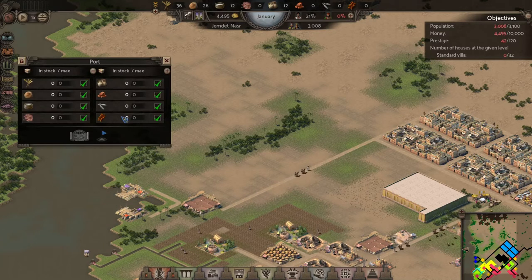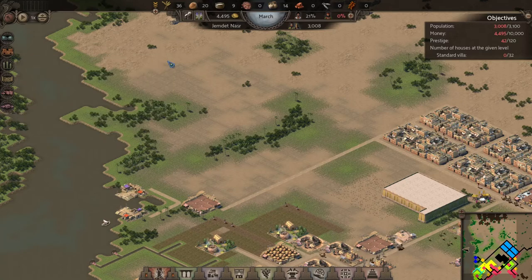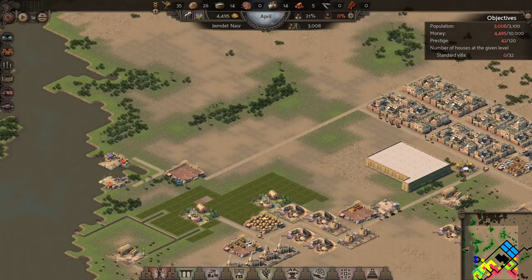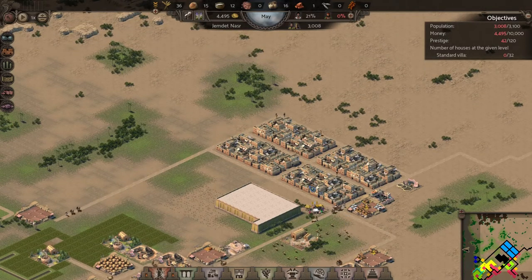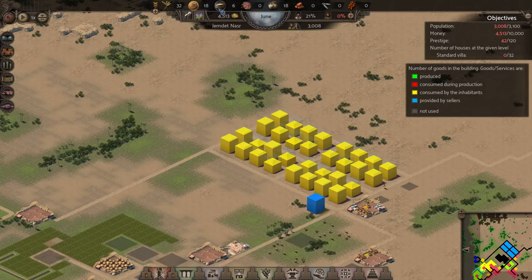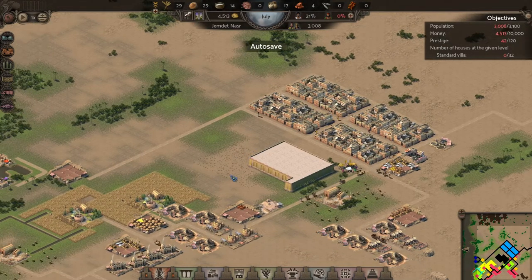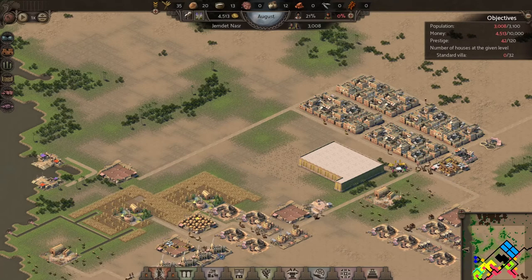I'm going to build another port over here to ultimately speed up trade once we have everything going. For that one I can make sure we have pottery and ultimately we're going to be selling wheat. So we have our monument rolling, pottery going very nicely, bread going very nicely, and a full complement of housing with 3,008 people. We still have 21 unemployment so we can support some more industry — we are stable, and that is a really good thing to be.